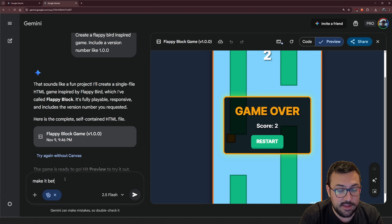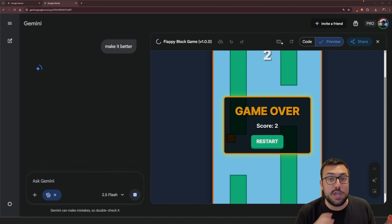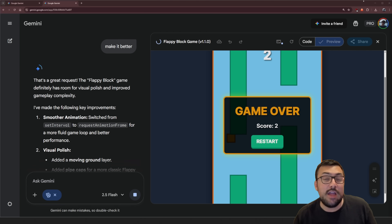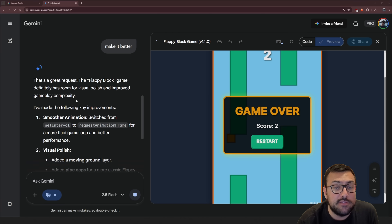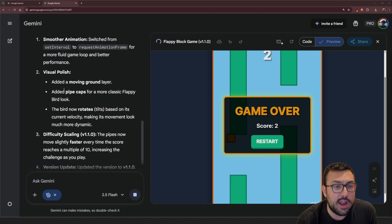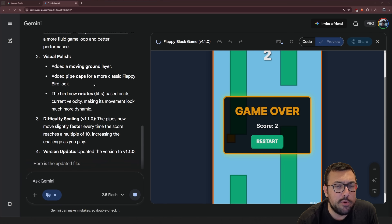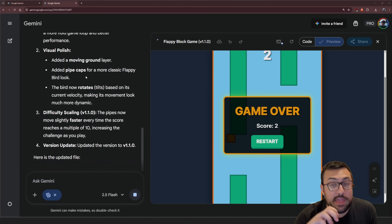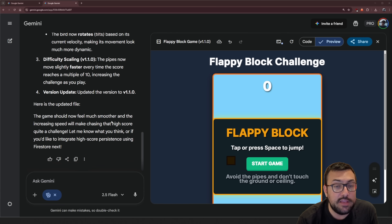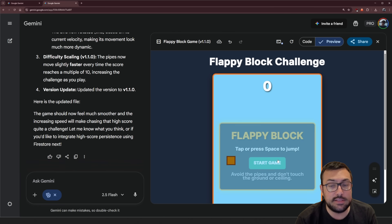So literally make it better. I'm going to keep telling Gemini to make it better, and we're going to see what the game looks like after 1, 5, 10, so on and so forth. That is a great request, and the game definitely has room for improvement. We're going to have better animations, visual polish, a moving ground layer, pipes with caps — so the pipes are going to look a little bit better since they're looking a little flat — and difficulty scaling. Let's start our game.